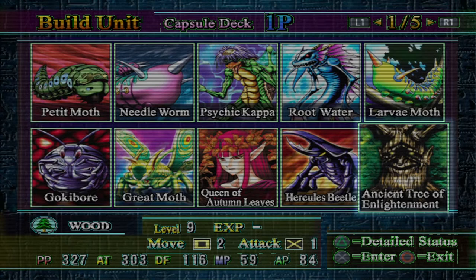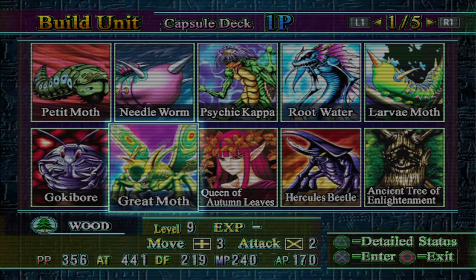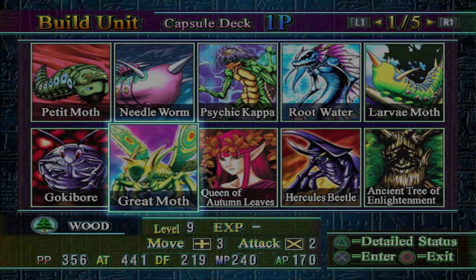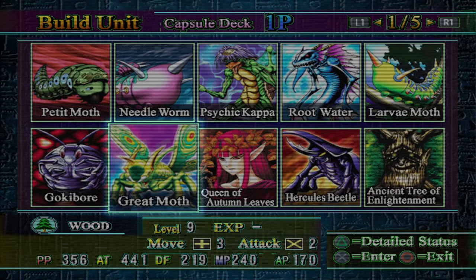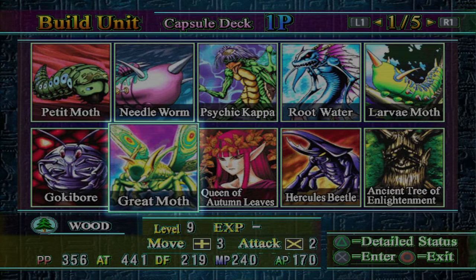Going into Area 2, your first duel is against Weevil, and you're going to grab Gokobor. You're probably going to make Larva Moths in that fight, then go for one or two more fights, and then go after Mai, who has a field that can evolve, and you'll evolve into Great Moths. Right when you have Gokobors, you're pretty much already in the mid-game because of how powerful that piece is. But once you have Great Moth, you're really into the mid-game and you've hit your biggest power spike in the game.